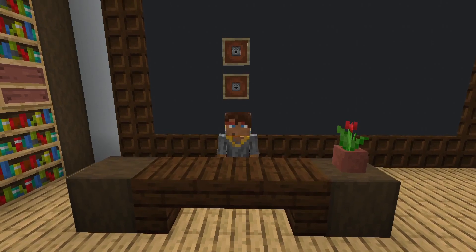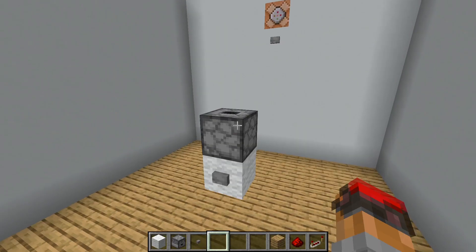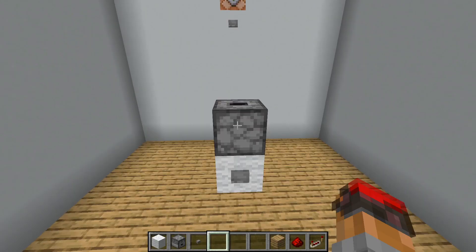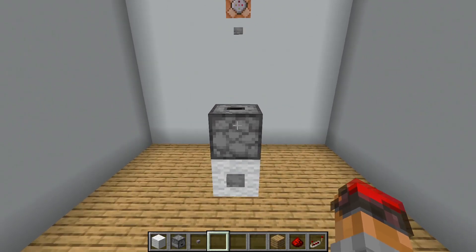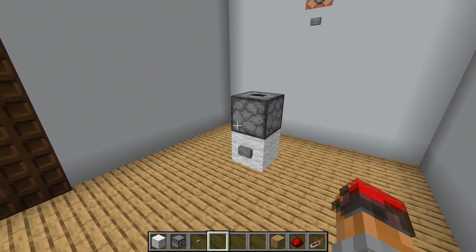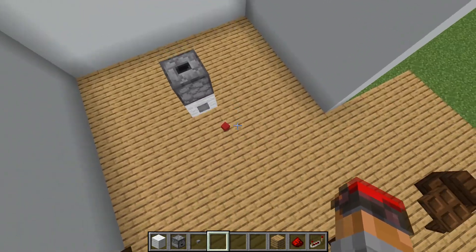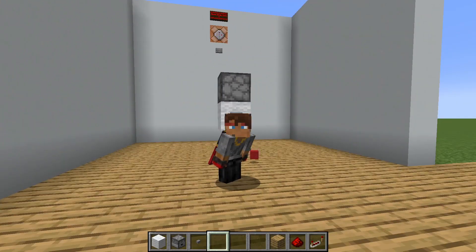That is everything I have to teach you about droppers and dispensers. Let's move on to a quiz. Here in front of us we have problem number one. This right here is a dropper, and it has these items in it. My question is: when I press this button, which of these items is going to get spat out by the dropper? Go ahead and think about it, and feel free to pause the video if you need more time. So this time it dispensed red wool. However, the correct answer is that the dropper selects one of those items at random.